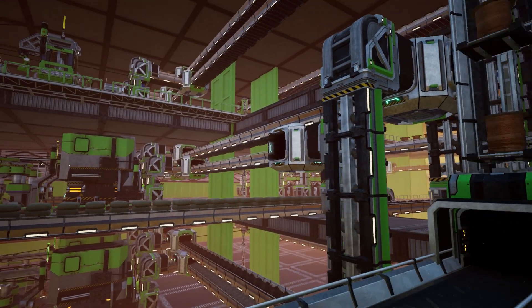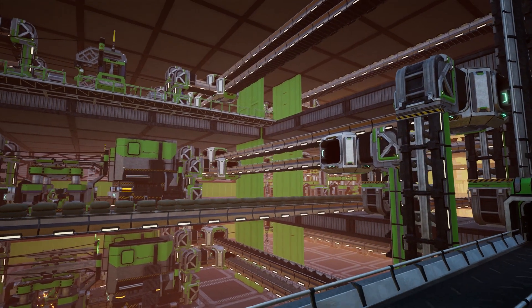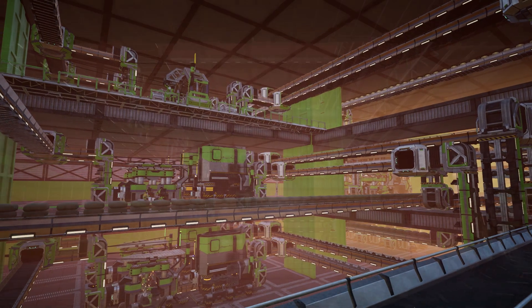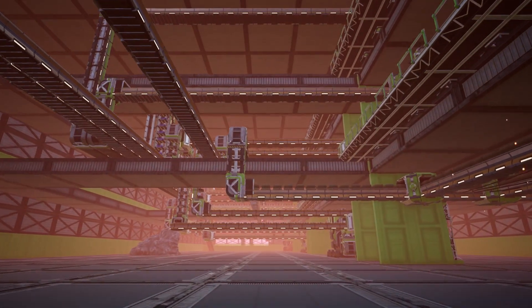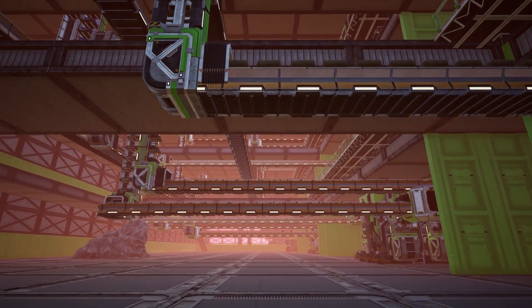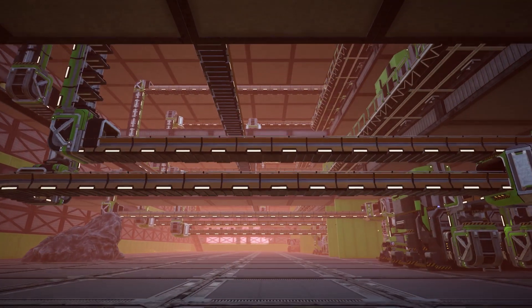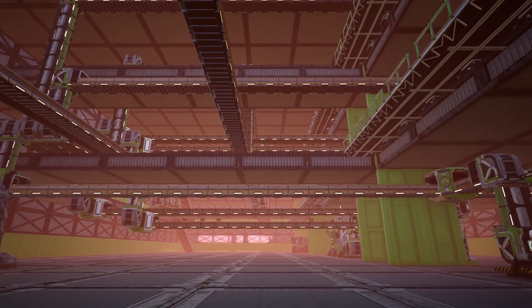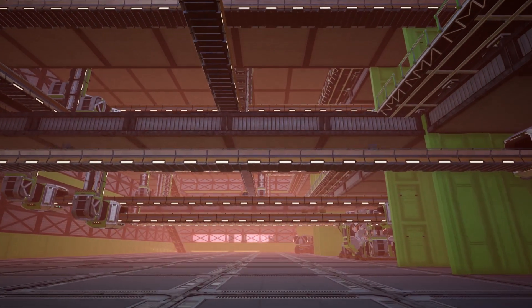Checking out the inside of the power plant factory, you can see it's very similar to the previous factory — spacious, just without the color coordination this time. I should also point out that the manufacturing part of the factory is quite tightly packed together, regardless of how spacious the rest of the factory is.